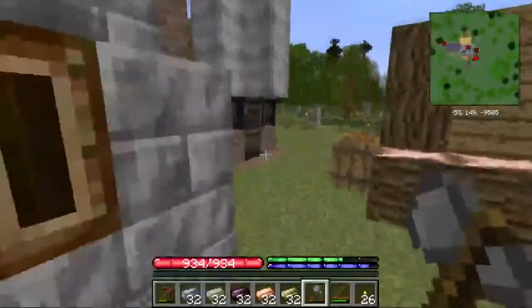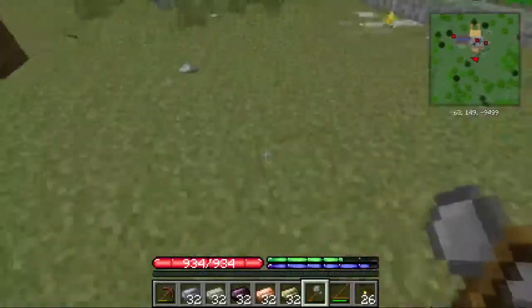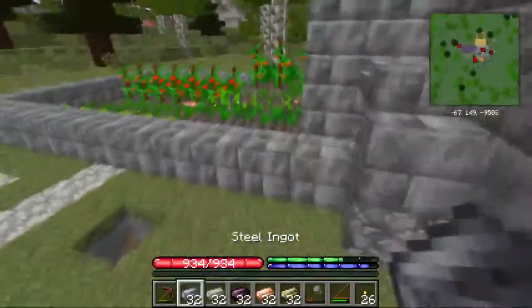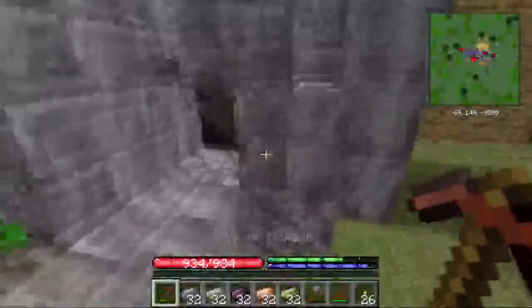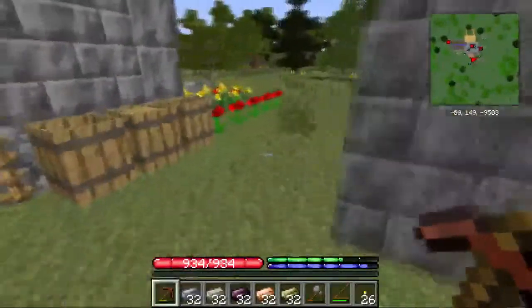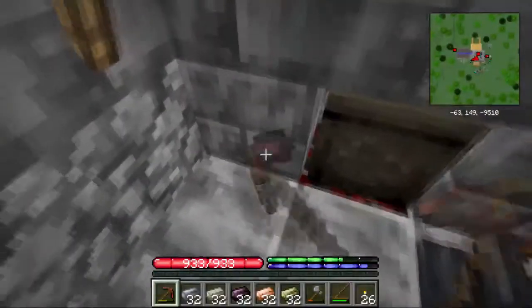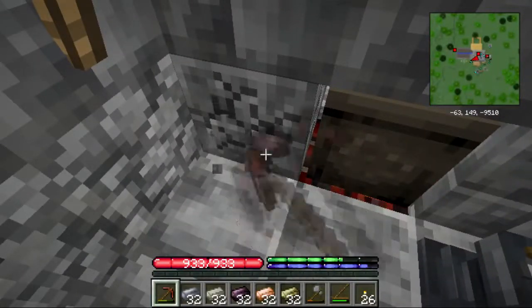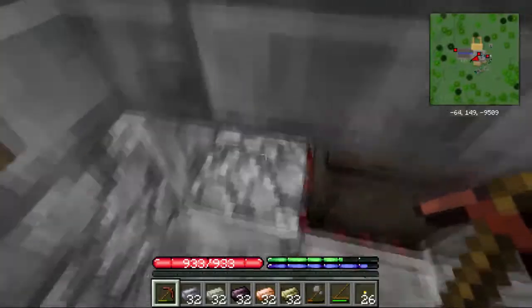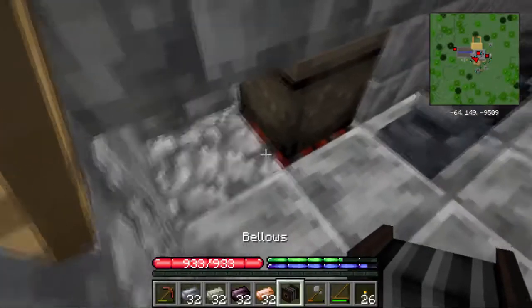Over here I've got our three bellows. I'm going to snag one of these and put it right next to our current forge, that way we can make sure it gets nice and hot. We'll pop this out.